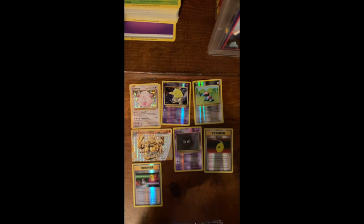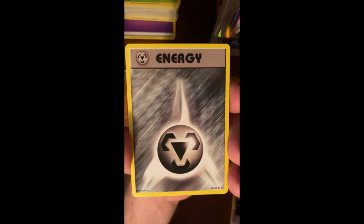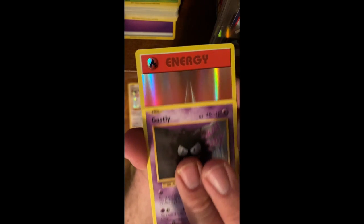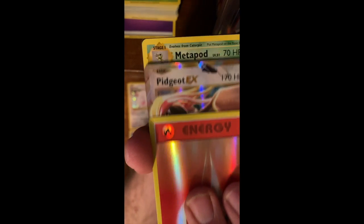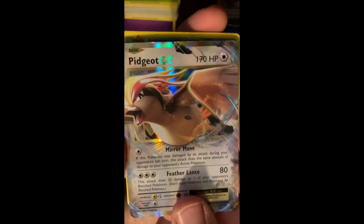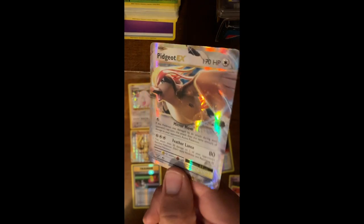Let's see what we got here. Hopefully this is a good one. We got a Drowzee, a Staryu, Growlithe, Ghastly. Oh man, I don't think I've ever seen that before — a Holo Energy. And there we go, Pidgeot EX! Knocked down my Wayne Gretzky. With a Feather Lance. So there we go, a Pidgeot EX. Cool card — not quite what we're looking for.